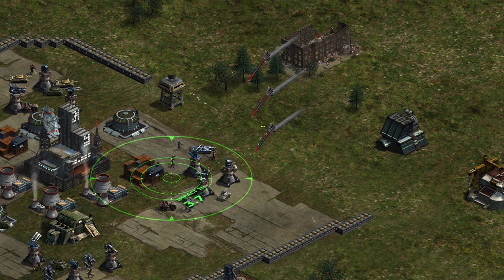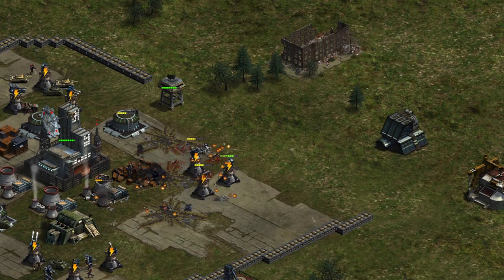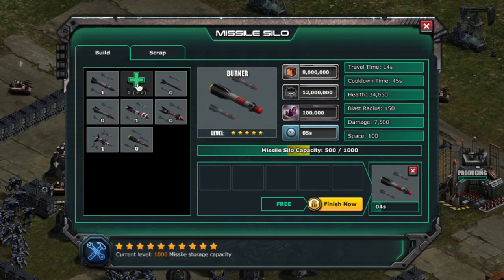And finally, there's been an increase to the base stats of the Burner and Tomahawk missiles, giving them more health and causing them to do even more damage. Additionally, all missiles that require thorium will be constructed in only five seconds.